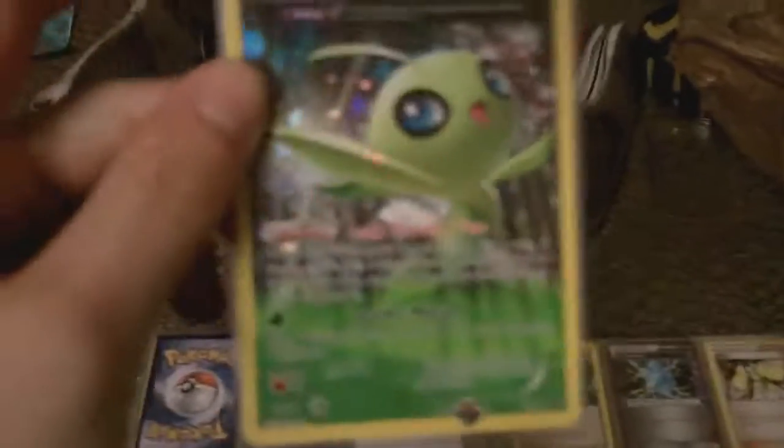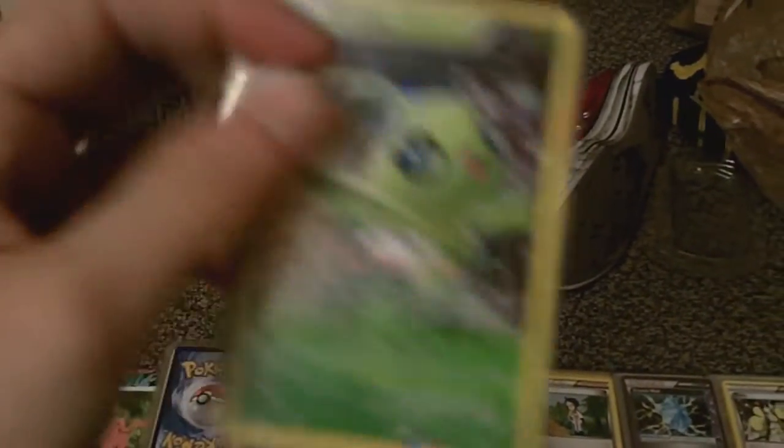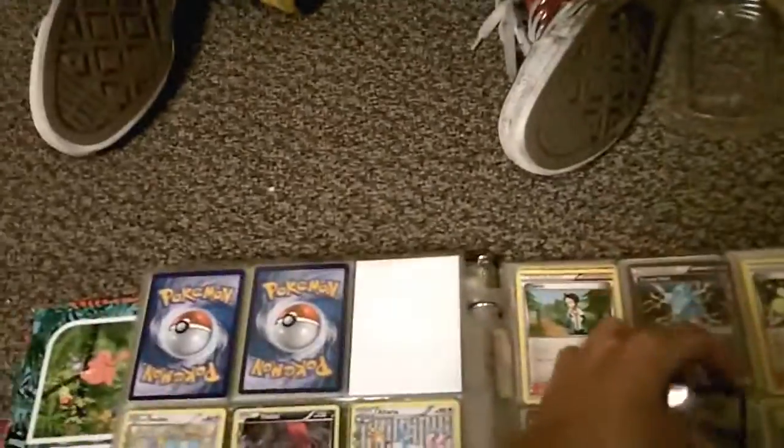This didn't come with it, but I got this Celebi right here. The move on there is Sparkle Motion. That's actually why I bought this card - I don't know if anybody's ever seen the movie Donnie Darko, one of my favorite movies of all time. The dance team his little sister's on is called Sparkle Motion, and I was like, oh my god. That's why I specifically bought that card.